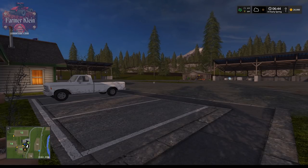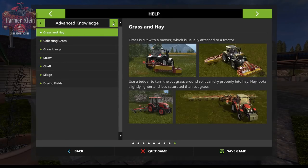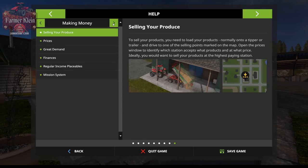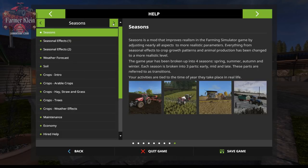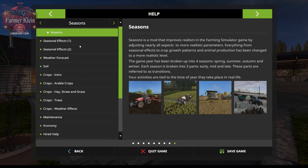We have 6:44 AM, we're on day 1 of early spring, and we're currently running at 5x speed — let's dial that back to 1x. We have $20,000, which is pretty standard. If you go to the help menu and toggle through, it's all pretty standard stuff, and then you get to the Seasons section where there's a whole boatload of great information to reference while playing the game. I encourage you to go check those out.